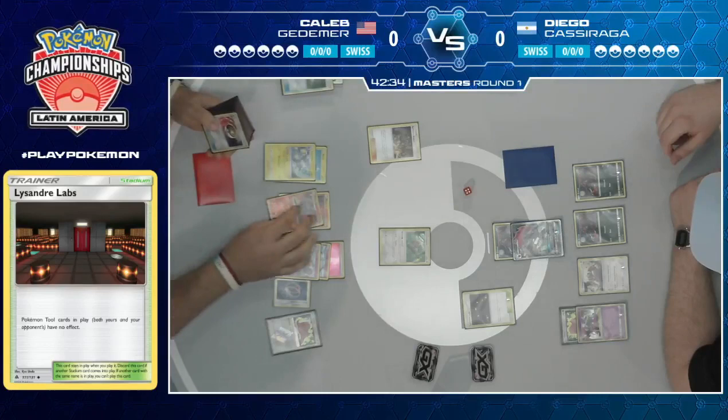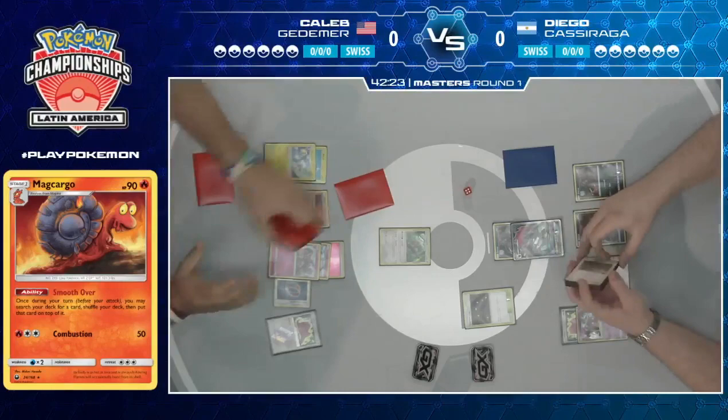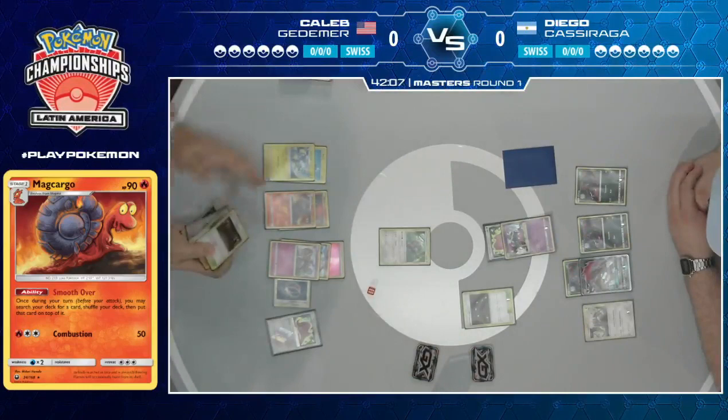Macargo is really making this deck tick, being able to Smooth Over and search the deck for any card to put on top. Then since you're playing Oranguru and Zebstrika, it's just 'all right, I'll put it into my hand.' And that Zebstrika paying off in spades — there's a Pokemon Catcher. A heads! The OG Pokemon Catcher, bringing up that Alolan Muk, recognizing the threat it poses. Now with Zebstrika, he's going to Sprint to draw four cards — and he gets a Shrine of Punishment too!